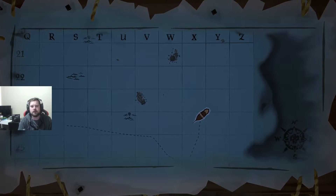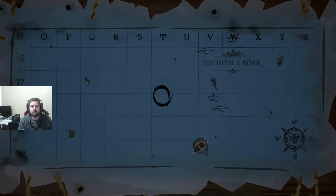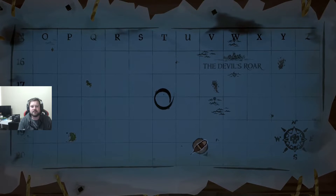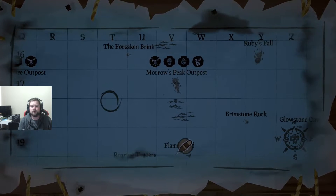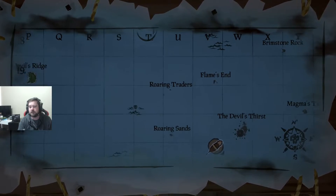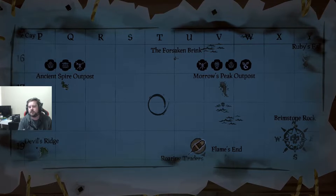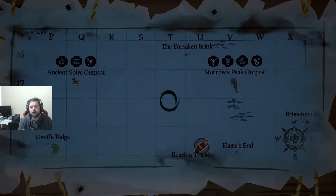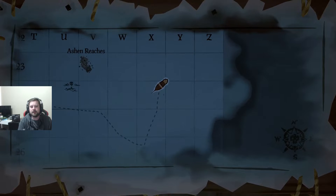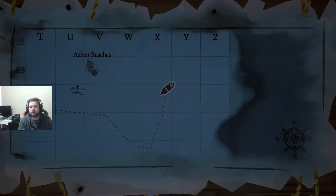I was looking on Reddit and I couldn't really find any threads that detailed where the best place would be. There were some that said around T17 to T18, but that puts you near Morrow's Peak Outpost and Ancient Spire Outpost. It does have you near Roaring Traitors, but those two outposts mean there's a high chance you could get people dropping in on you. Being all the way down here you're kind of left on your own — you can fish in peace and you don't get bothered too much.